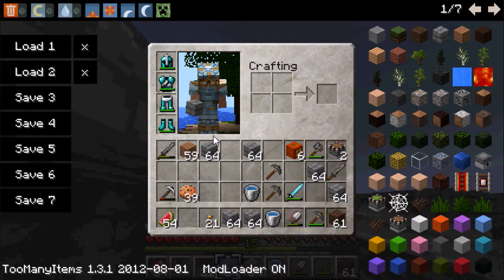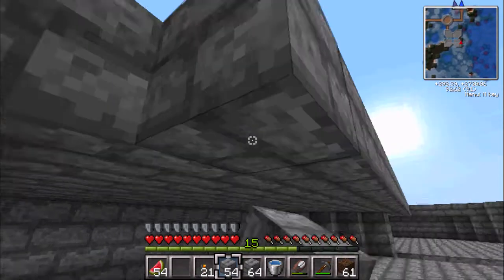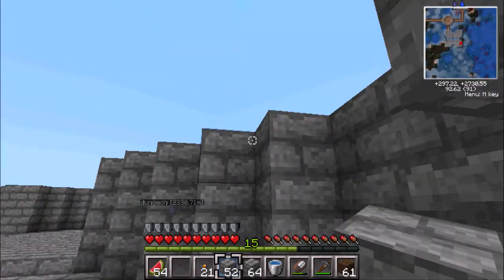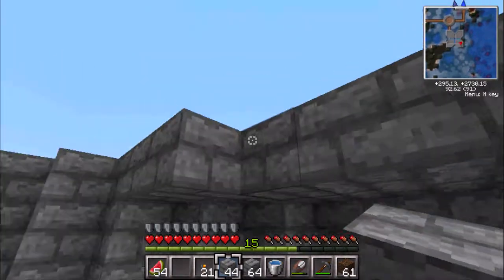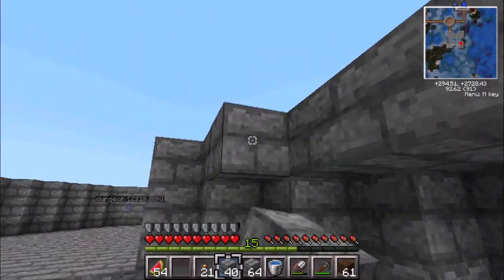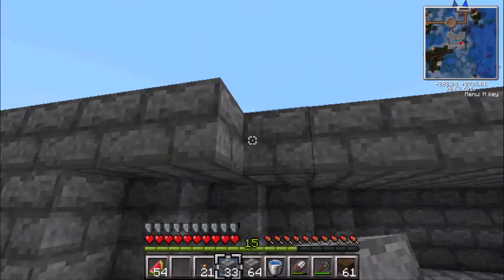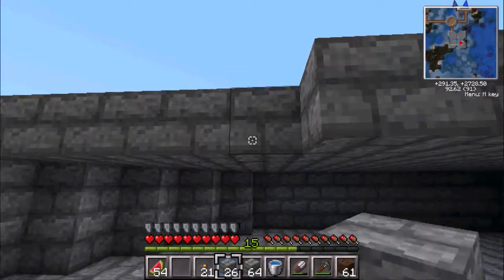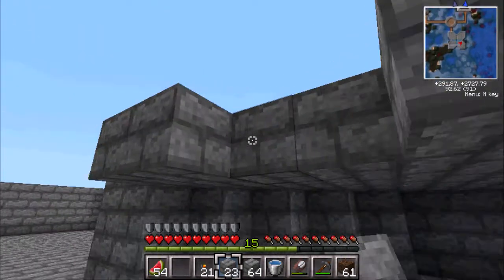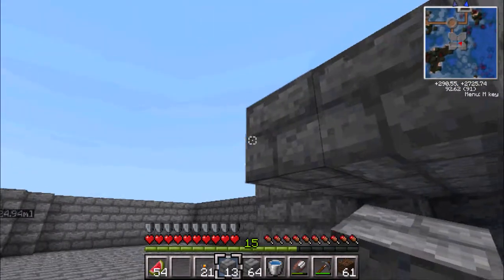Oh man — one, two, three — five stacks of cobblestone left technically. I'll use all of it. I got six stacks of cobble. I better not cover up too much, otherwise I will not be able to jump anywhere, because I need to jump across and actually build the rest of this place.